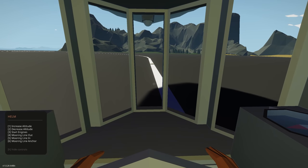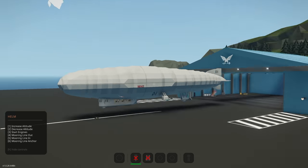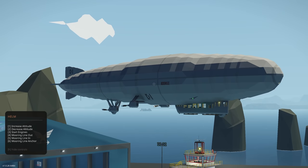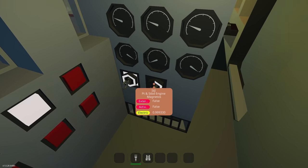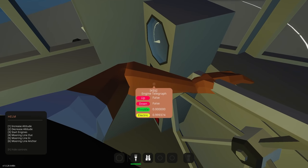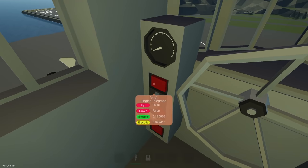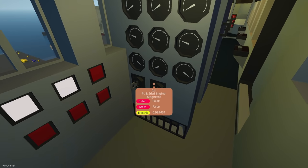If I'm correct, we can increase or decrease altitude using hotkeys 1 and 2. Increasing altitude now — you can see it's raising up using the phantom forces. That's very smooth actually. Let's get the engines started. Starting the aft and starboard engines. We need to get the magnetos on, and then start them.